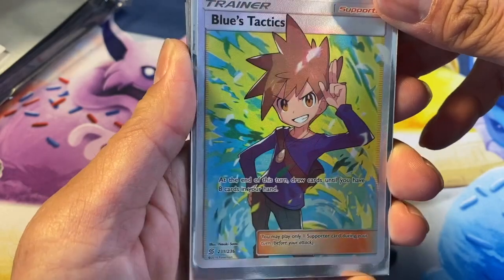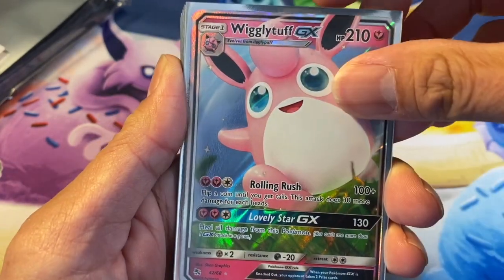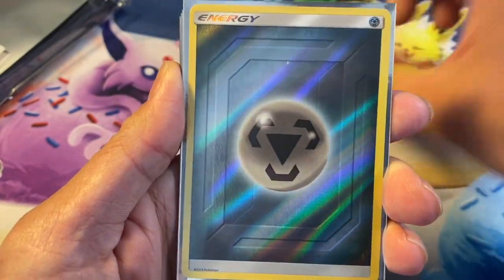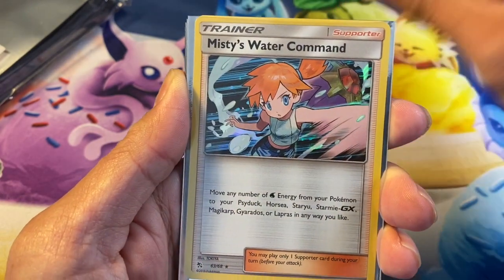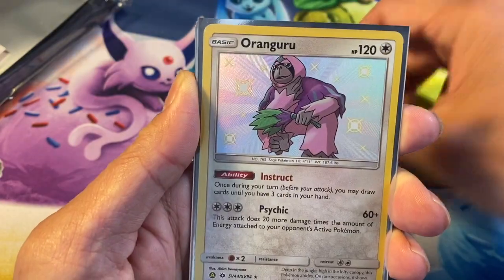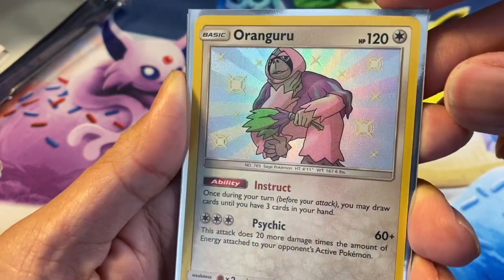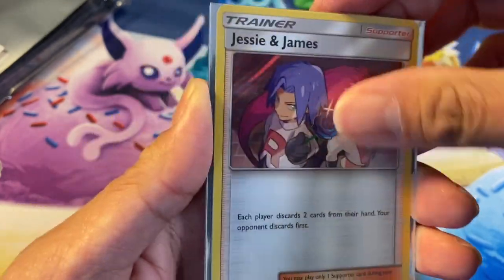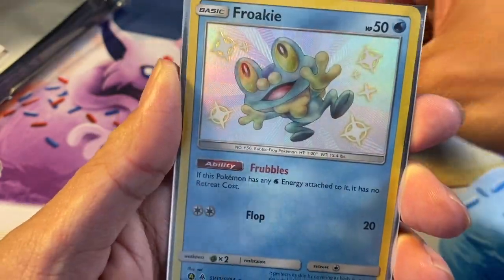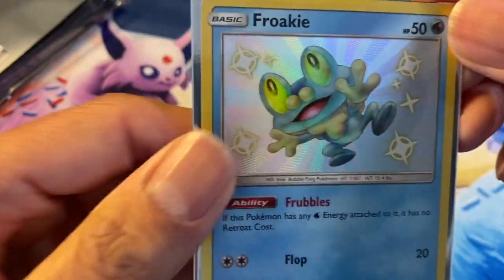Reverse holo metal energy, Misty's Water Command holo, Oranguru shiny card, Jesse and James holo — and the Brock's Grit shiny card!